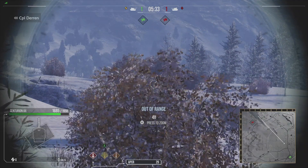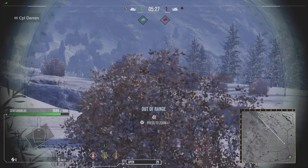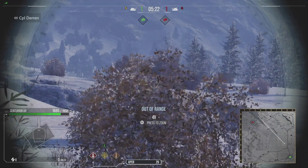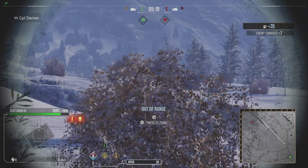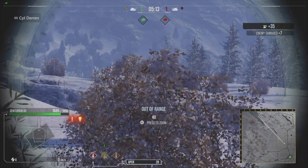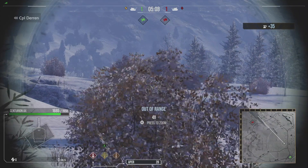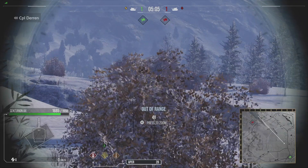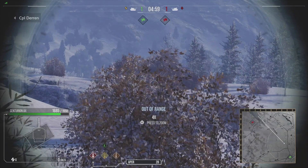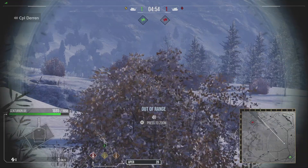If you notice on the left, there was the tracer, so we can assume they are in this bush somewhere. Taking a wild guess that he's hiding right behind this big bush, I'm going to fire a shot. And there — I damaged him. By simply looking for the tracers, you have a pretty good chance of figuring out where they might be hiding. It might take a couple of tries, but even shooting in that person's general direction is going to scare them enough to relocate or stop shooting altogether.